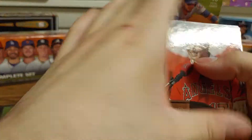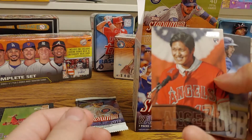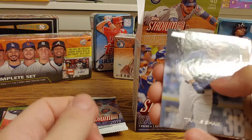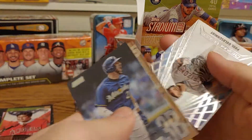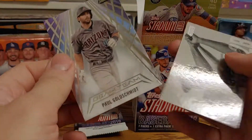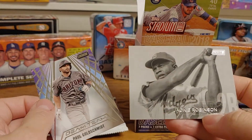Hey, here we go — there's one! Shohei Ohtani rookie card from Topps Stadium Club. All right. Travis Shaw, a Byron Buxton. And we got a Beam Team card of Paul Goldschmidt and a Jackie Robinson.